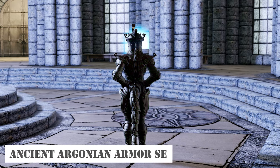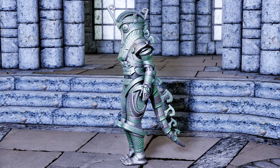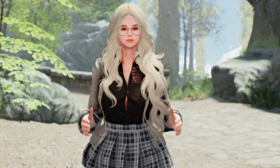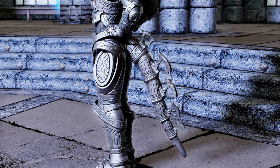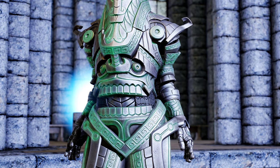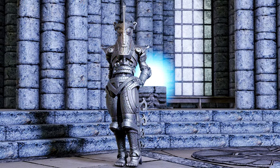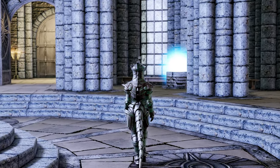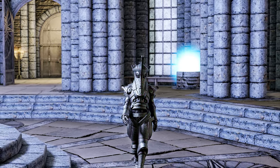Next up is Ancient Argonian Armor SE. This armor adds ancient Argonian attire classified as heavy armor, providing defense similar to dragon-scale armor. The armor consists of six parts, with the tail being visible when worn by an Argonian or Khajiit character. The helmet carries a slight resemblance to a beetle's carapace, giving an overall design reminiscent of Dwemer armor. However, when you encounter the luminous greenish hue, you'll be pleasantly surprised. The vertebrae and tail armor decorations exhibit intricate and meticulous detailing. Take this opportunity to experience the allure of the ancient Argonian armor.